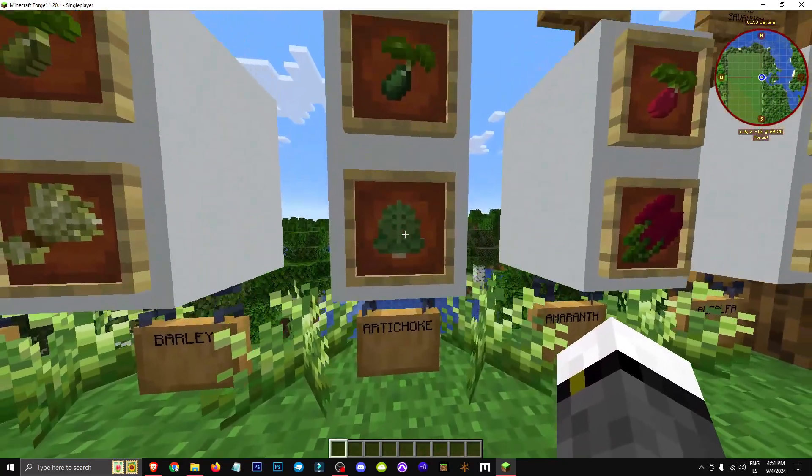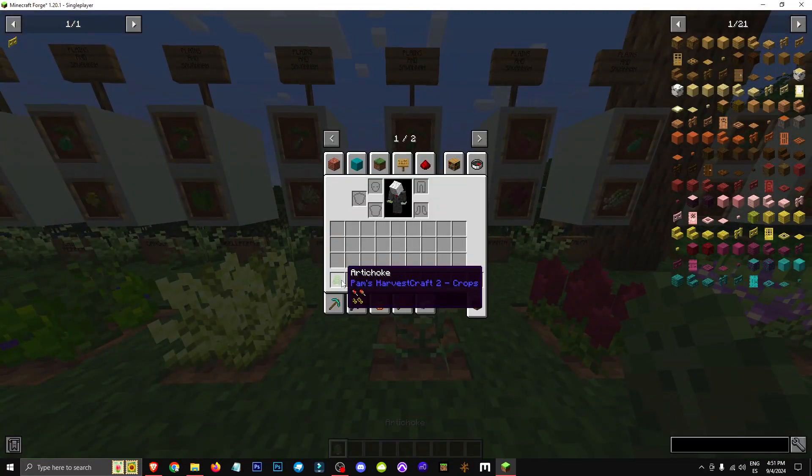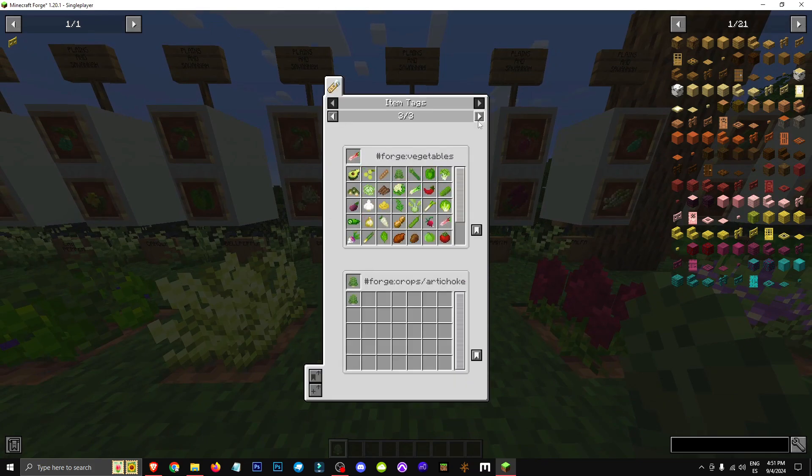Welcome everyone to a new gaming video explaining the artichoke. This item here is edible, providing 1.5 drumsticks of hunger and 1.5 droplets of saturation.